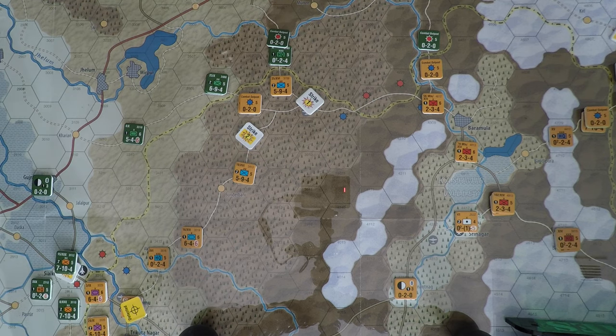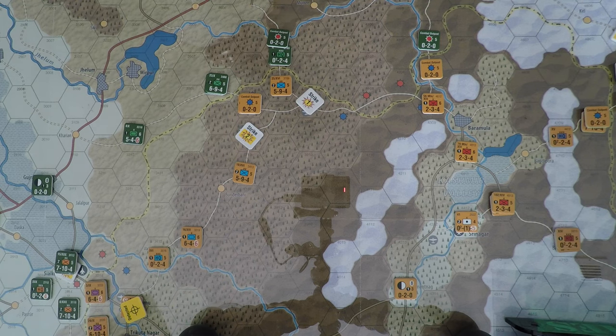The first strike phase is over. First supply phase is skipped on game turn one — pretty easy. Now moving to the initiative movement and combat phase. India has the initiative, and since they have surprise on game turn one, all ROI attacks receive a bonus of one column shift to the right. I need to figure out my moves and I'll be back.